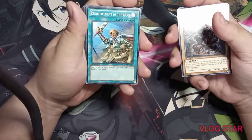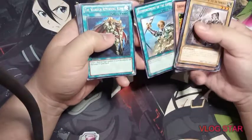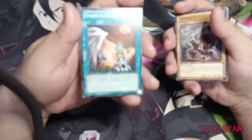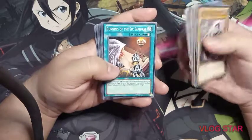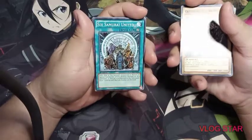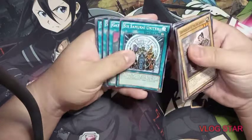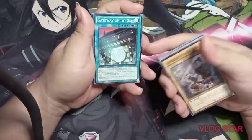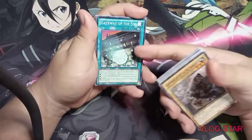Reinforcement of the Army adds one level four or lower warrior-type monster from your deck — you can only put one in the deck. Warrior Returning Alive lets you pick a warrior-type card from the graveyard and add it to your hand at any level. Cunning of the Six Samurai — you can see Grandmaster there with laser eyes. Six Samurai United has all six samurai in the artwork. When a Six Samurai is summoned you add one counter, then send it to the graveyard to draw two cards.